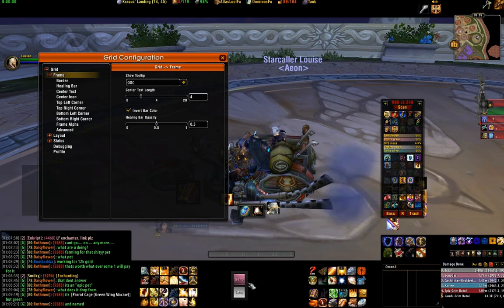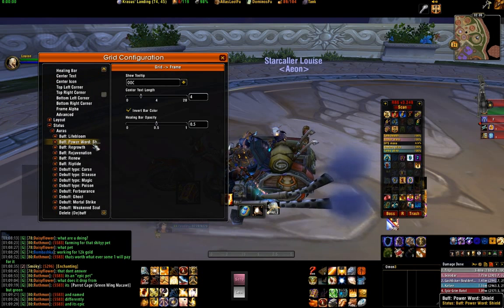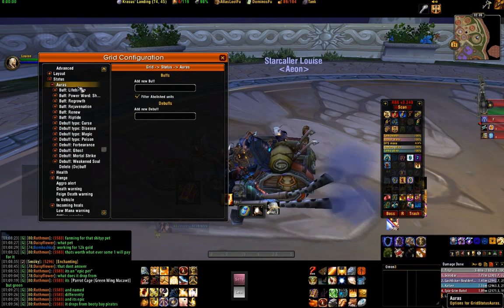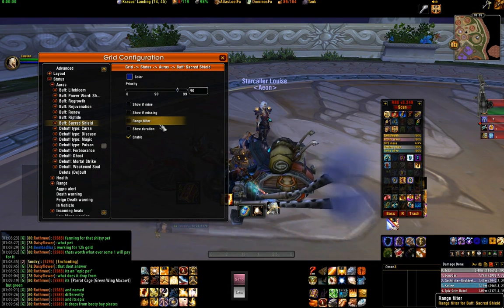We've got lovely bright colours in our grid now, which is good. Now we're going to show you how to add buffs, so let's go to statuses. Auras — that's where you're going to find your buffs. You've got your lifeblooms, your power word shields and so on, but there's a few things missing so we're going to add our own. Go to auras at the top, click that, and we're going to add a buff today — sacred shield, same as last time. You can see sacred shield listed as a buff; we open it up, change it to a nice blue. There are lots of options here: show if mine, show if missing, range filter, show duration — we don't need any of that.